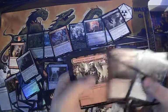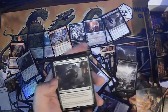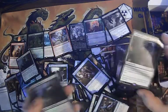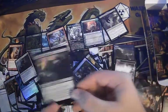Foul play — neat little draft card for sure. Unnatural Growth — that's actually six or seven dollars. Good rare foil Vampire Interloper.